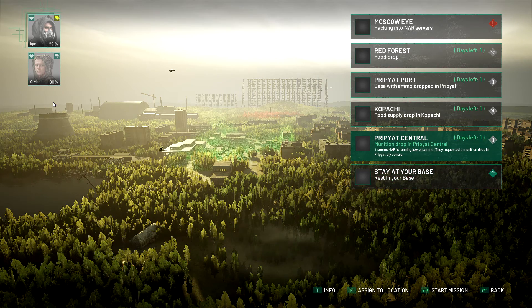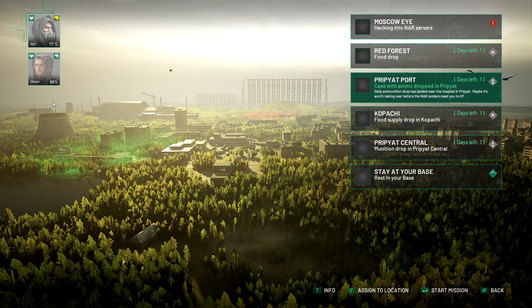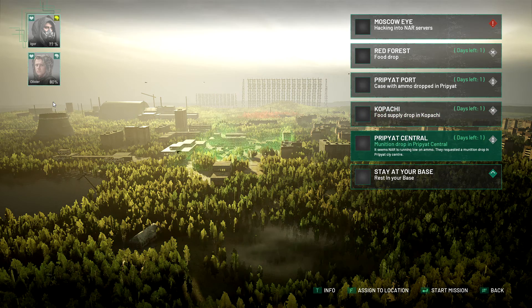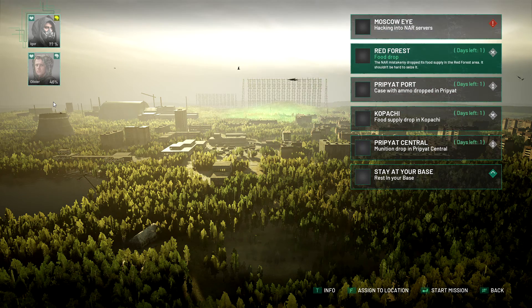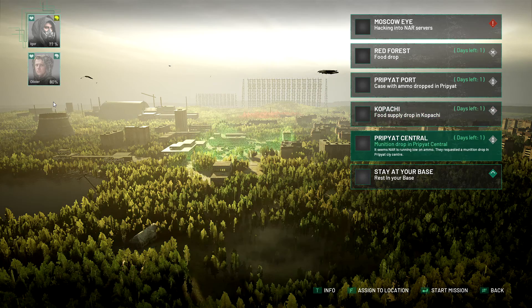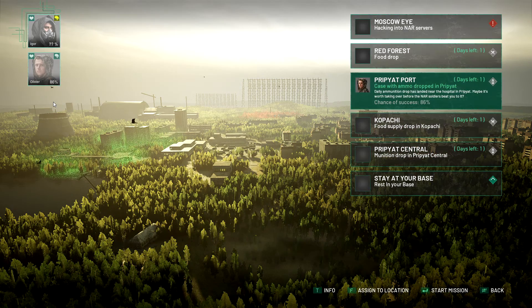I don't think we need ammunition, although Olivier is like best at getting ammo - it's very annoying. Oh, it's a red forest! That's what the red thing is out there - how did I not notice that before? We've been to Pripyat Central like a million times. I don't think we need more bullets. Do we go hacking the NAR servers? Olivier, why are you so good at getting ammo? I guess you're like a soldier.